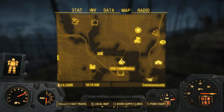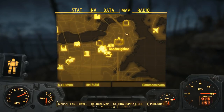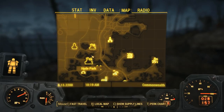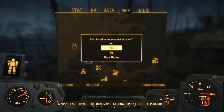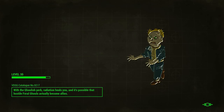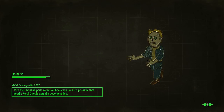The closest place to where we want to be is probably University Point. I know I've been to University Point — we just have to go across the way. This is a bad, bad place to be. I don't have that perk, so we're just going to be killing them.